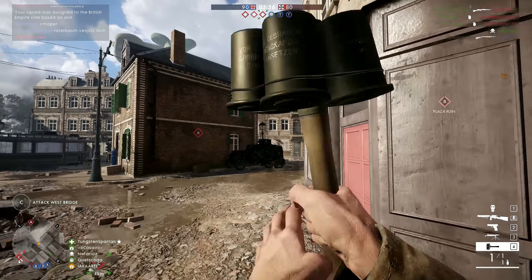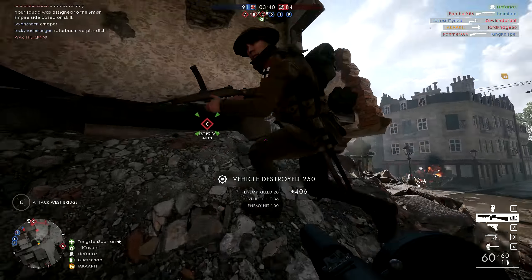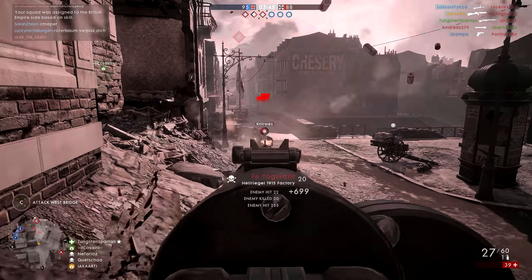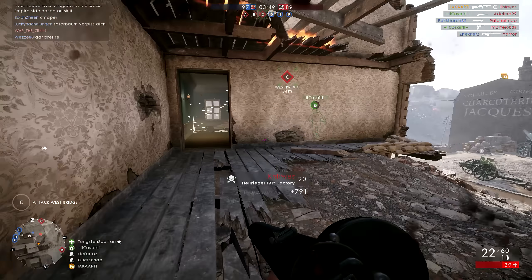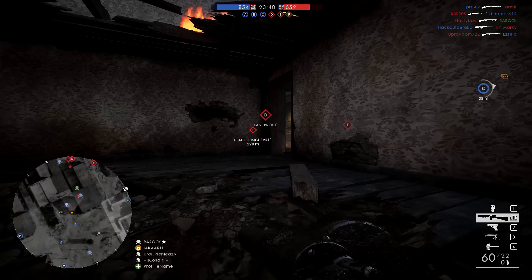So what is the Assault class actually for? As you can see in the background, it's all about getting a combination of damage to vehicles and to infantry. You're the guy with all the close range firepower — you need to be on the front line, getting in the faces of enemies and capping flags. Now of course some maps in Battlefield 1 are better suited to the Assault class.